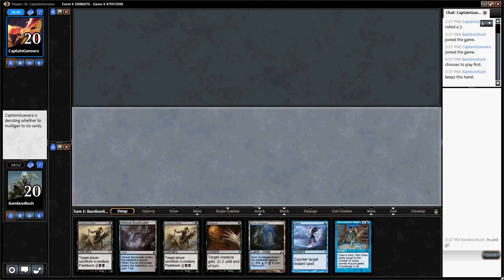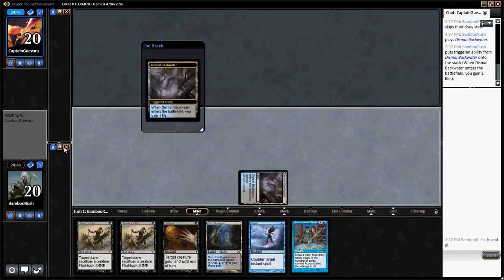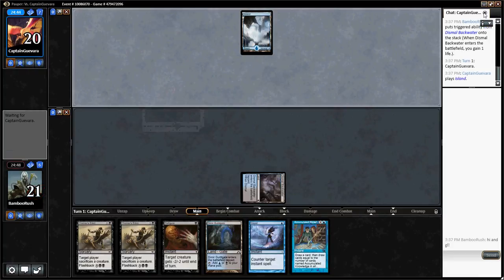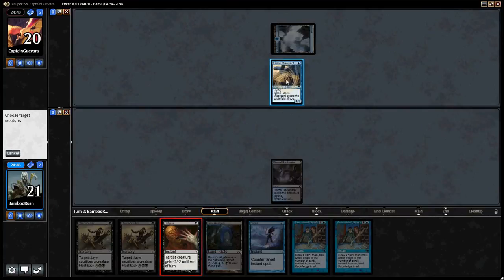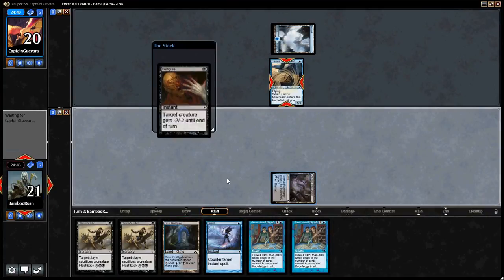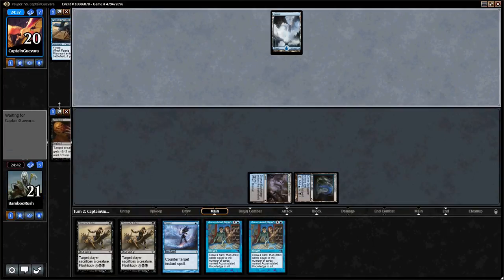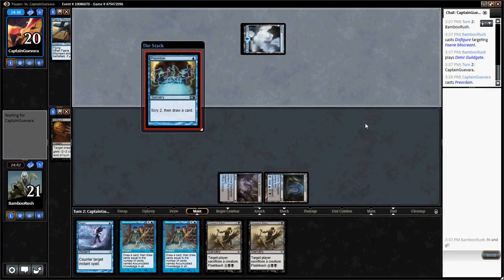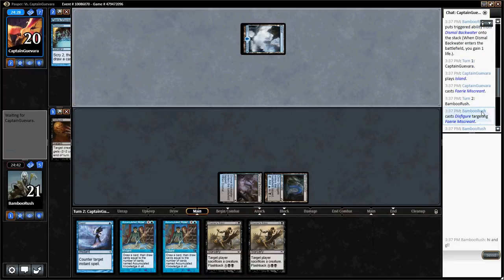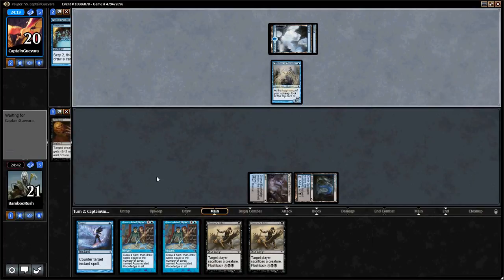We're back — it's round number 2. Sorry about what happened last round, but we're just going to keep going. We're on the play, we kept this hand. This hand looks good as long as the opponent is aggressive. He's got Faeries and stuff, so he's aggressive — that means he's Delver, and I think that will be good for us. As usual, you want to kill things with your kill spells. Here's a Preordain. He kept 7 and topped and topped. We're going to kill the Delvers — you just never really want them to get going.